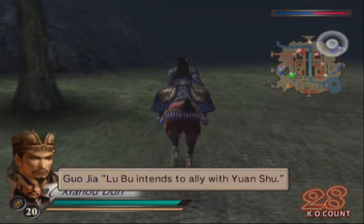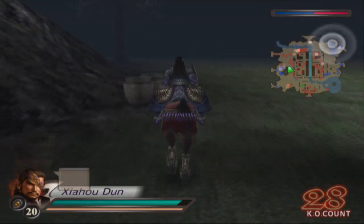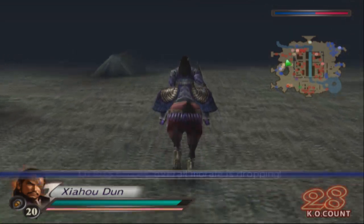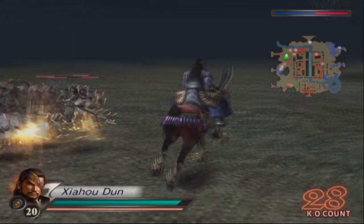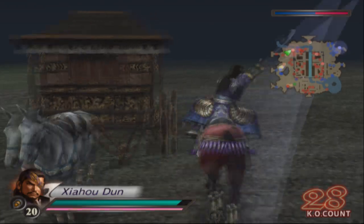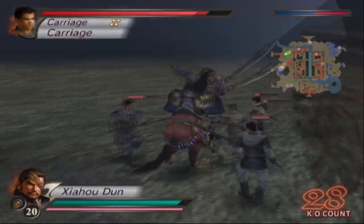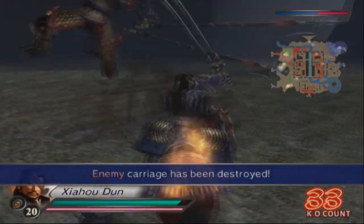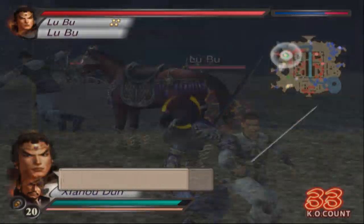Lu Bu intends to ally with Yuan Shu. We cannot allow this to happen. He's dead!